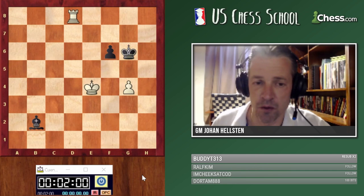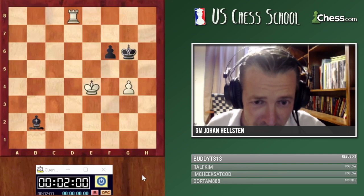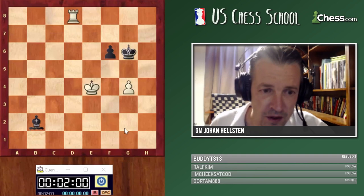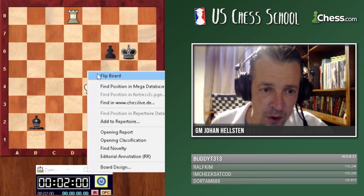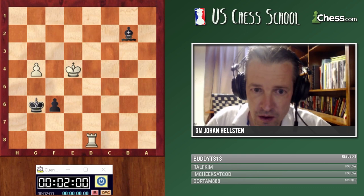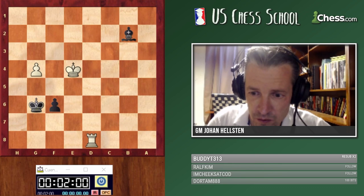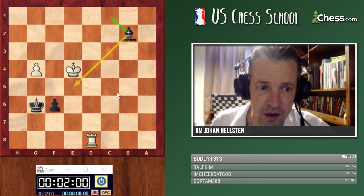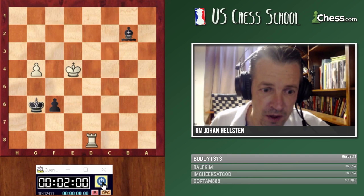At this moment black made a huge mistake in this game. I'd like to see if you can spot which is the correct move and which is the bad move. I'll give you two options. I'll flip the board because you're playing with the black pieces. The two options are: Bishop e5 and Bishop c1. Which one is good and which one is bad?